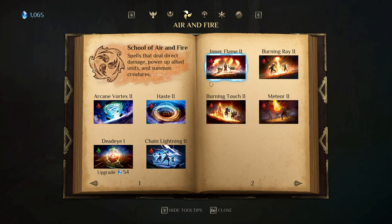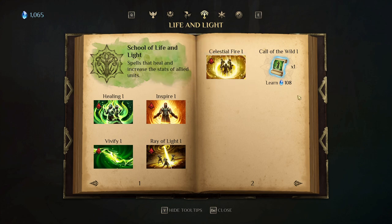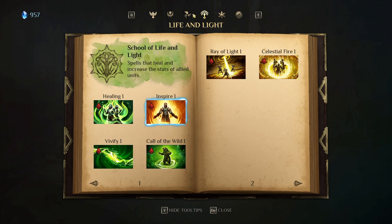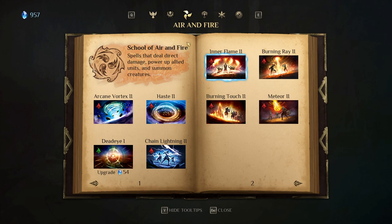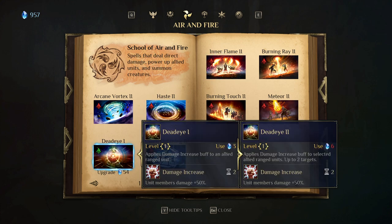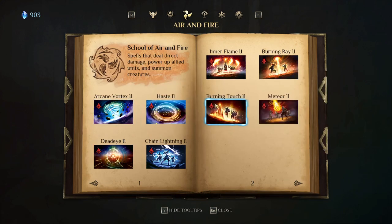If you find a spell as a scroll and have enough mana, you can learn it. For example, I need 108 mana to learn this one and I have 1,000, so I can click and boom — now I know the spell. Certain spells can be leveled up; this one leveled to rank two lets it affect up to two targets. Dead Eye at level one is fine for one ranged unit, but if you have multiple ranged units you might want Dead Eye 2 or 3. Since I've leveled the School of Air and Fire to level two, this allows me to upgrade that spell to level two. My other schools are not at level two so their spells cannot go past level one.